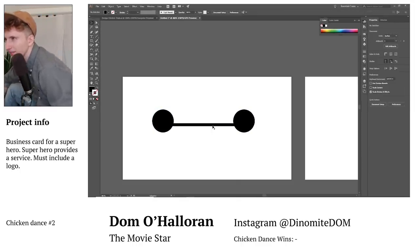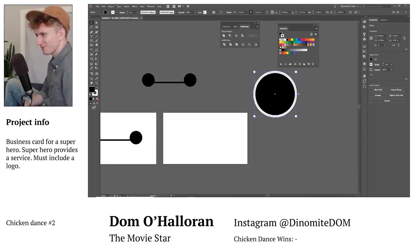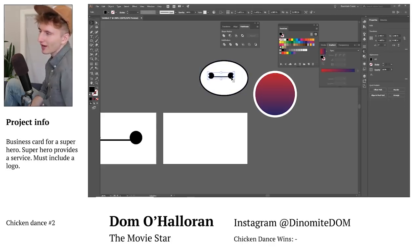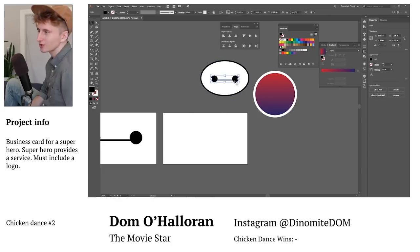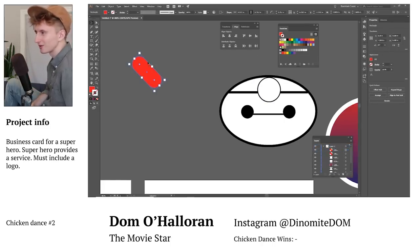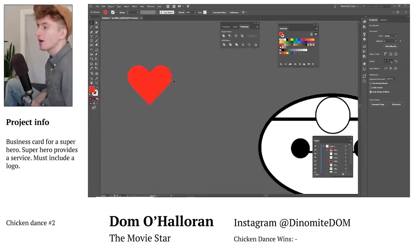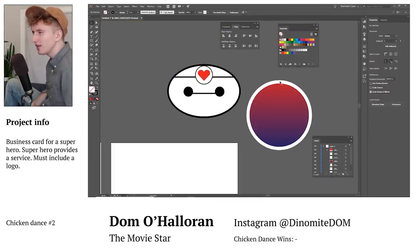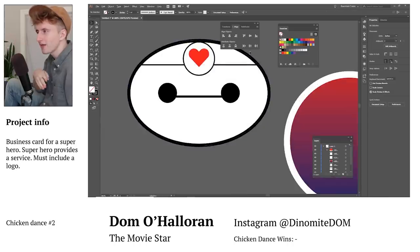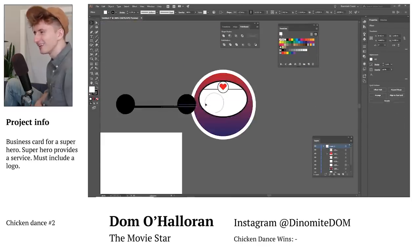Dom is starting in Illustrator. So far we have some fun gradients inside of a circle — we'll see where that goes. Also, you guys try to figure out what superhero this is. I kind of already know based on the file names, so I have an unfair advantage. We're definitely making a heart. I've never seen a heart made that way — that is genius. You make two rectangles with rounded tops and then cut off the bottom. That was so smart. I'm gonna use that method. Thank you, Dom.